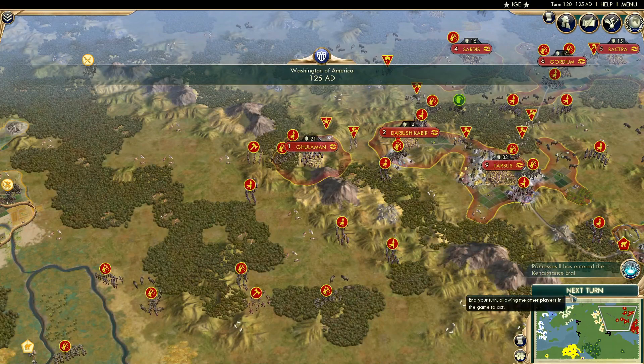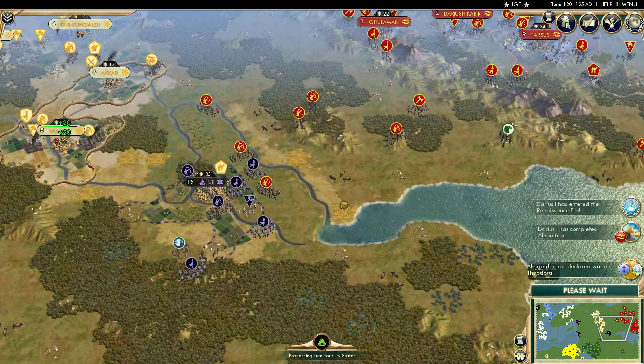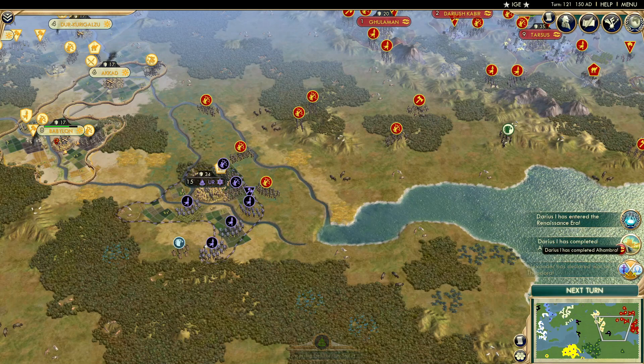Persia pushes their first city into the mountain range. They sort of withdrew from their attack, and then Persia completes the Alhambra. Then we have Greece versus Byzantium.